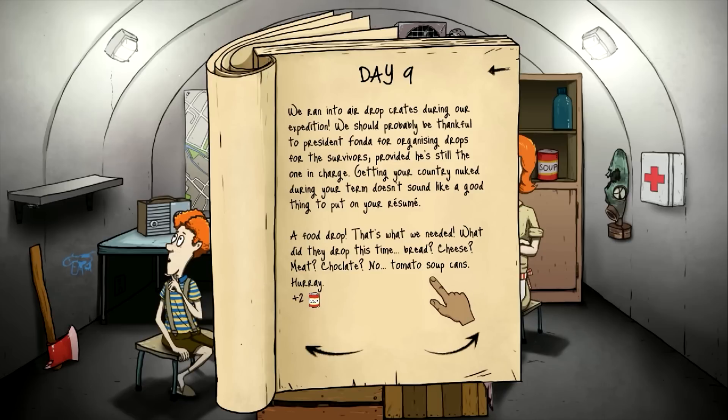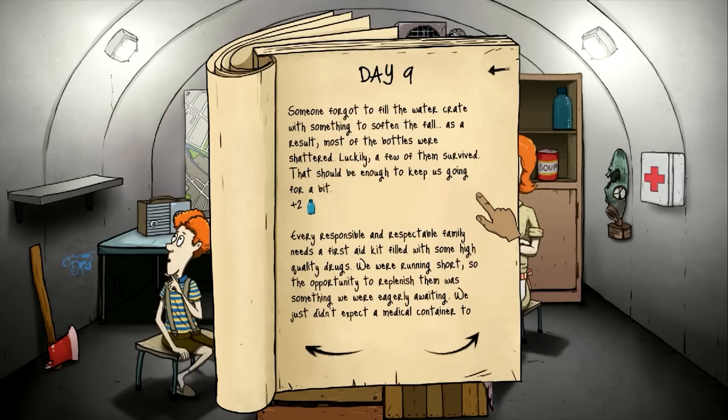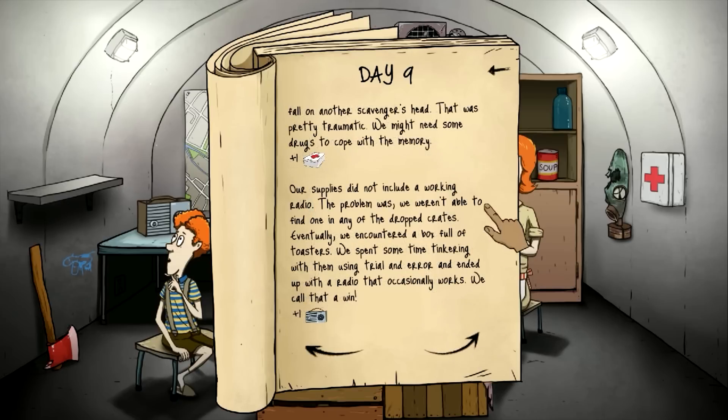A food drop — that's what we needed. They dropped more tomato soup cans — hooray! Plus two tomato soups. Someone forgot to fill the water crate properly, so most of the bottles were shattered, but a few survived — plus two water. Every responsible family needs a first aid kit — we were running short. A medical container fell on another scavenger's head, which was pretty traumatic and ironic. We got plus one on the med kit. There was no working radio in the drop crates, but we tinkered with some toasters using trial and error and ended up with a radio that occasionally works. We call that a win.